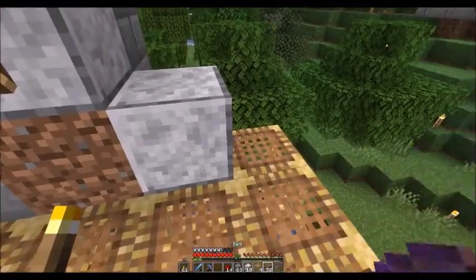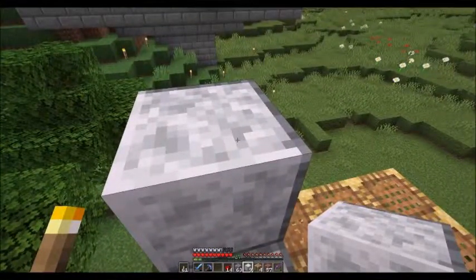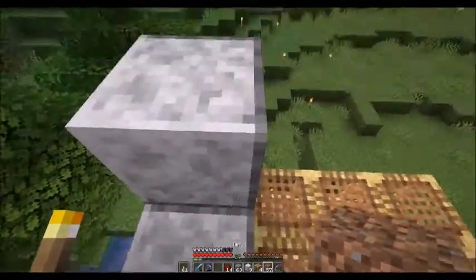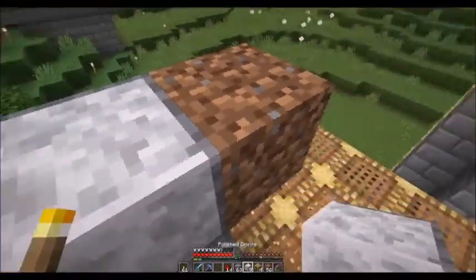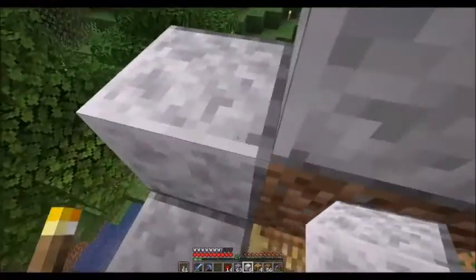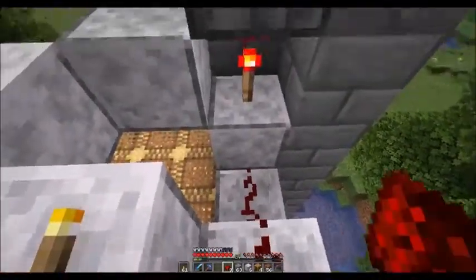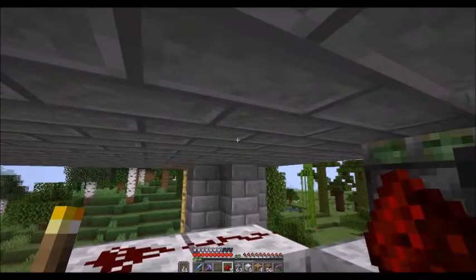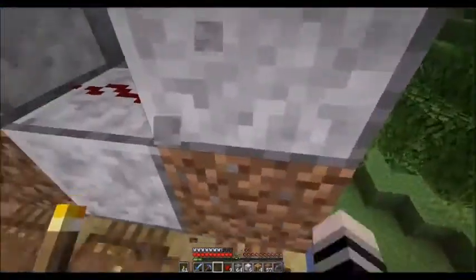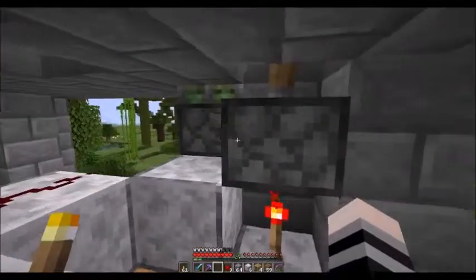We're going to put a block right here and then stair up until we get into position. That's the temporary block on there. Then we're going to do this little L section right here into that spot. That's going to allow us to put a redstone line from here down into here. There will be a lever that's going to be above this block right here. Take that block out so we know exactly where it's going to be on the floor, then take all the temporary blocks out, and let's go back up top and see the system in working order.